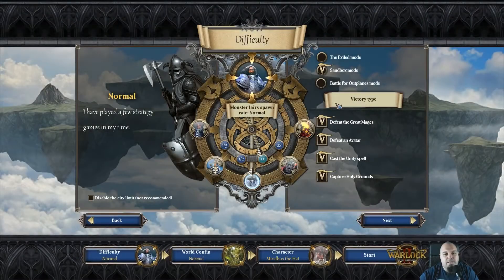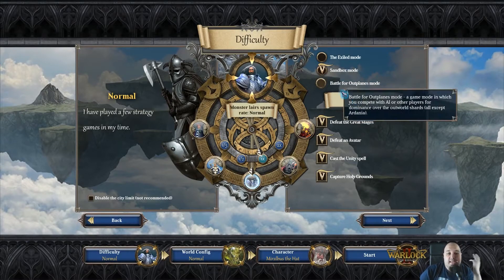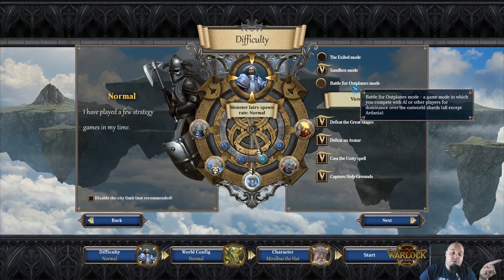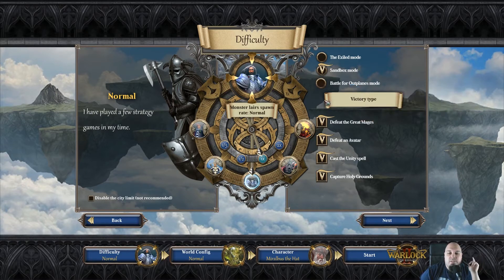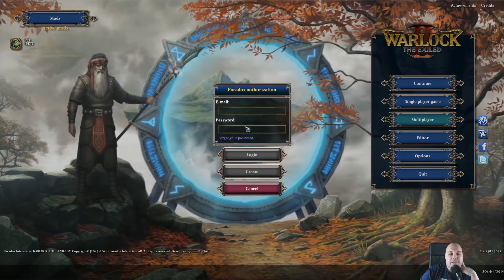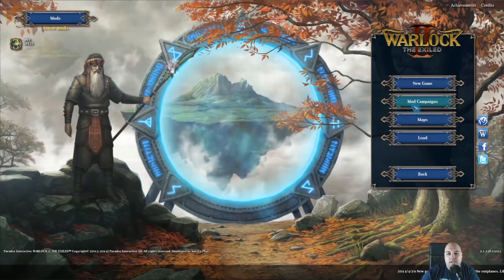But now if you are looking for the classic experience, Battle for Outplanes mode just got released. I haven't even had a chance to try it out, so I'm glad they are still improving the game after launch. Battle for Outplanes is a game mode in which you compete with the AI or other players for dominance over the Outworld shades, all except Ardainian. It's kind of similar to Exile mode but with a more sandbox experience. And yes, you actually have multiplayer — you need to log in with a Paradox account.